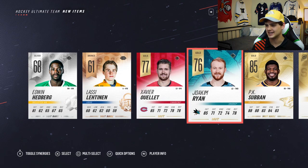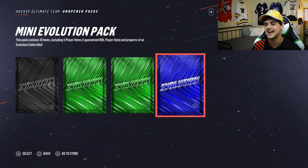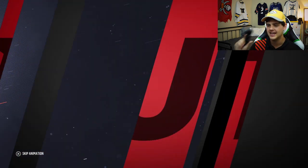PK Subban — that's a sick pull right off the bat. I want to see some evolutions. Another bronze collectible, we're heading the right way. We can get some sets so we can get that Sackic legend card. I think once you get 400 or 500 sets, you get a Joe Sackic 94 overall legend card — it's gonna be a freak, I can't wait to get it.